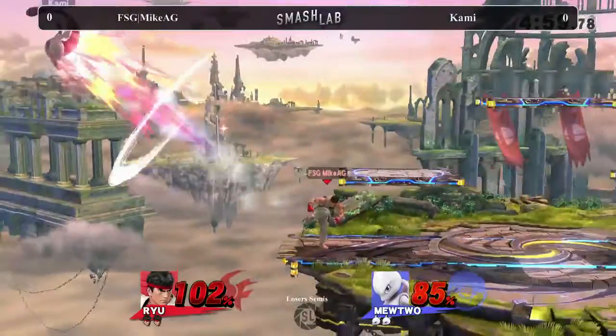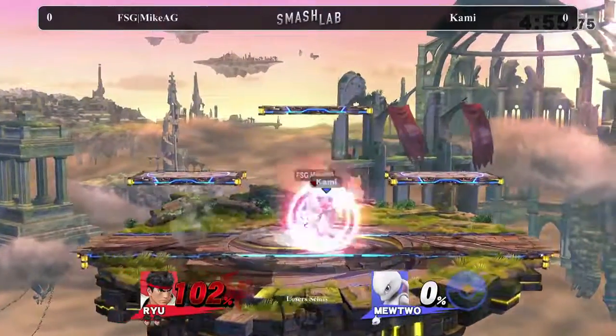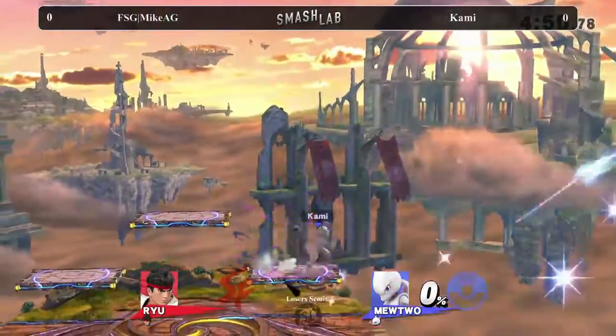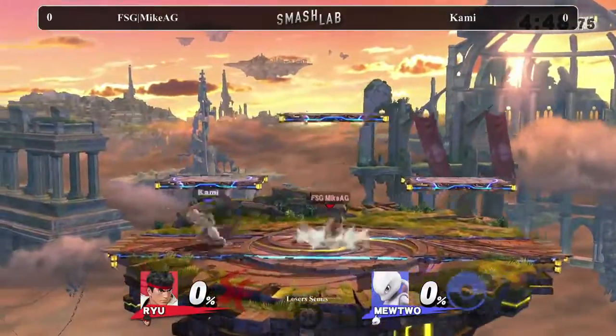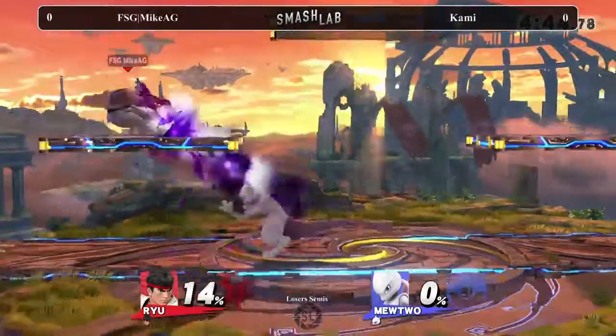Your goal isn't to hit the opponent with it necessarily. Very clean play for Mike. That entire first set of stocks right there, Kami was just kind of outspacing Mike AG, not letting him get in, taking it just like that. Kami just responded with a forward smash, killing Mike AG.